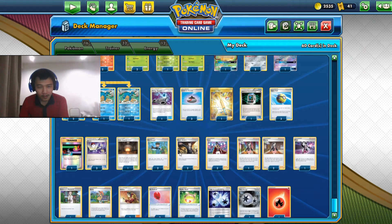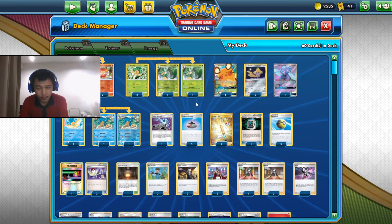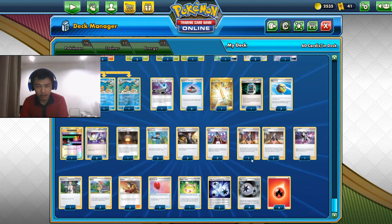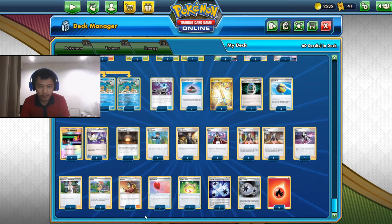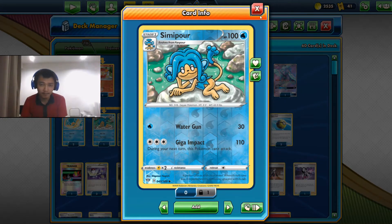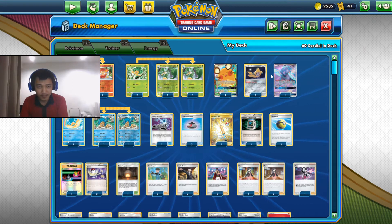We have Oricorio to allow us to draw faster if any of the Pokémon die. We have all the item cards we need — Welder works really well with Giant Hearth as we all know. We have Sonia to quickly pull out our basic Pokémon, and then supporter cards like Marnie, Bird Keeper, Welder, and Professor's Research to draw quickly. We also have Leon to deal extra damage because 110 is actually not a lot.